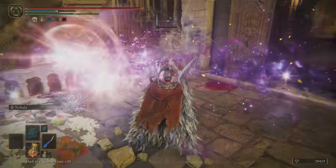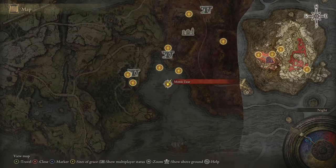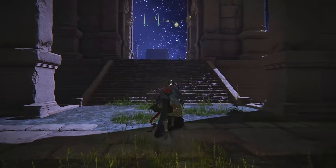For the talisman, you will have to unlock Nocron, the Eternal City. It can be found near the Mimic tier. If you don't know how to get to this area, I will have a link in the description as well.